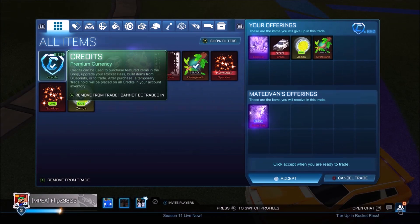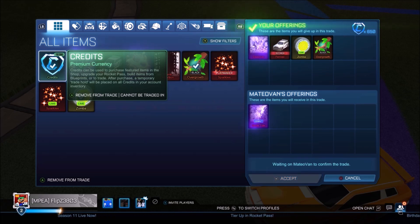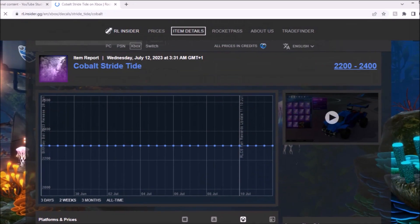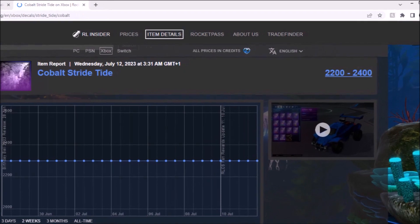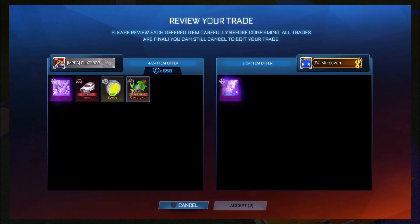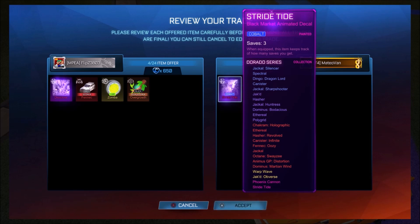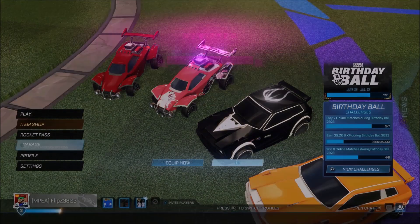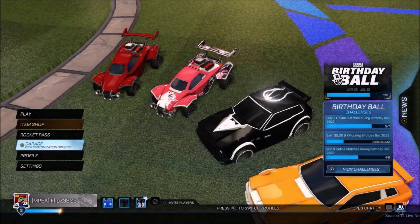We're going to be going for an item which once had demand — I'm pretty sure it was worth 4,000 credits at one point — it's going to be the Cobalt Stride. You can actually make a really cool design with this car, hence the price, because this thing is going to be over 2,000 credits on the spreadsheet. So hopefully we can get around 2,000 for this thing. We're chucking in a Dissolver, a few other items which just weren't selling — obviously the Fennec right there, big mistake going for that thing — got the regular Zombas, all the Lime Zombas. We've got the Mendozas, and then also the Overgrowth which wasn't selling whatsoever. Let's take the gamble and go for it.